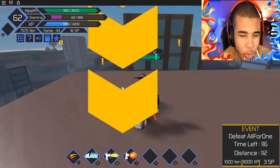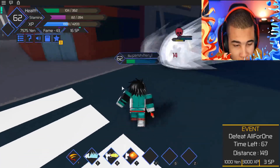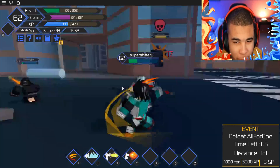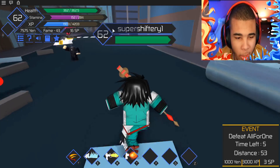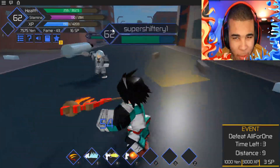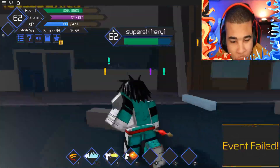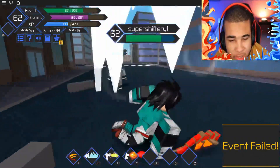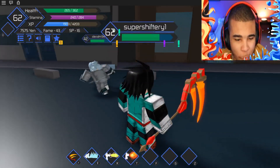Now we're at an event. What do you mean I have to defeat All for One? Apparently All for One is causing havoc and he's actually pretty evil, so we need to go ahead and take him out. All for One is still out here — we need to go ahead and destroy him right away. That guy's quirk is pretty OP, but our quirk is a little bit better.